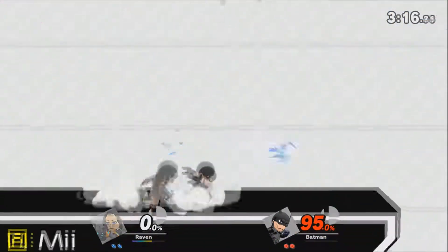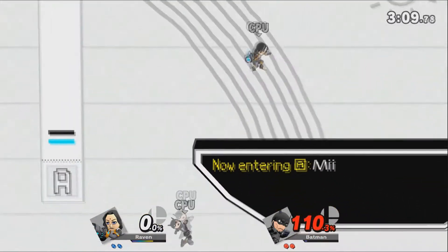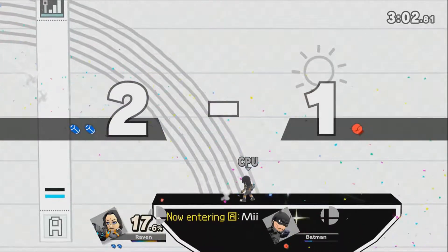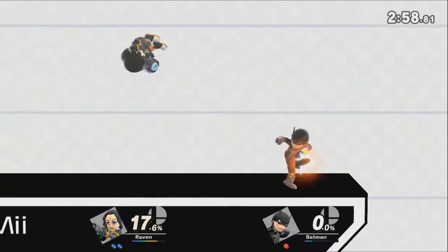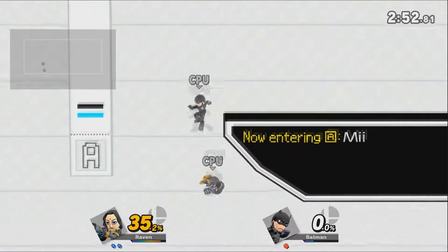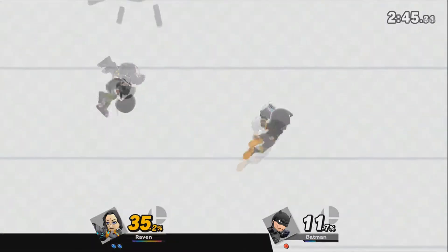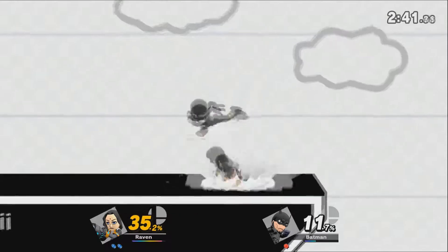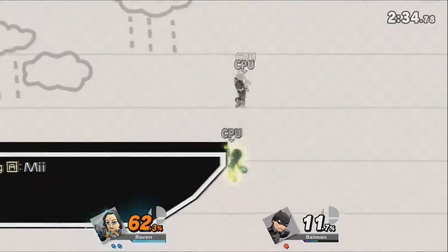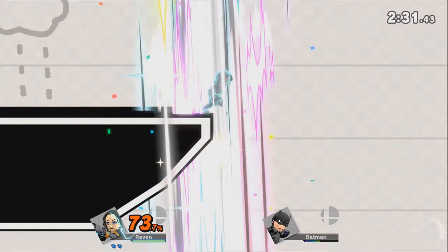Final smash. That was actually pretty clever, I guess, although he did lose 95% on that last stock. The footstool. The side smash will finish Batman's second stock off — full stock ahead, easy lead for Raven. He tried the counter. Up tilts into a neutral air. Back throw — Raven with the final smash. Edge guarded into defeat. Round one goes to Raven.